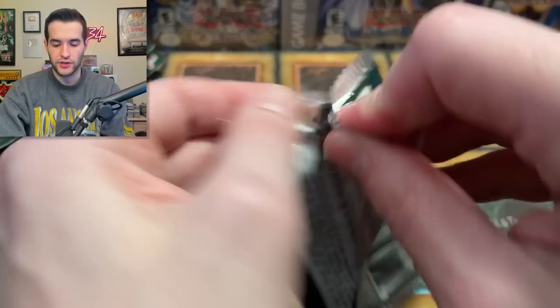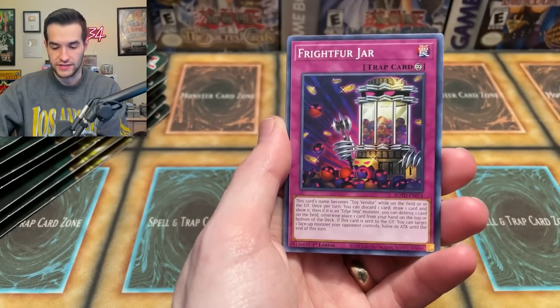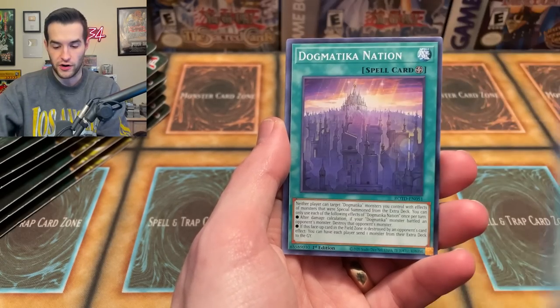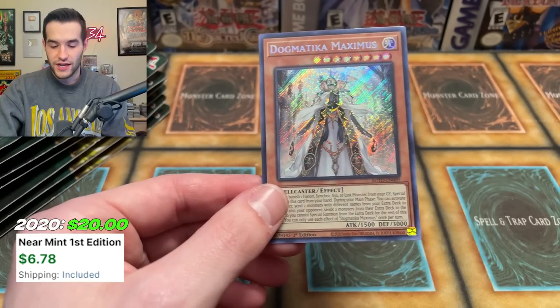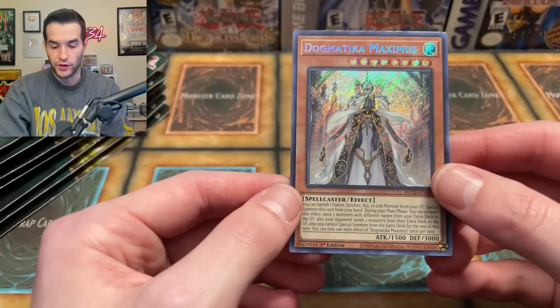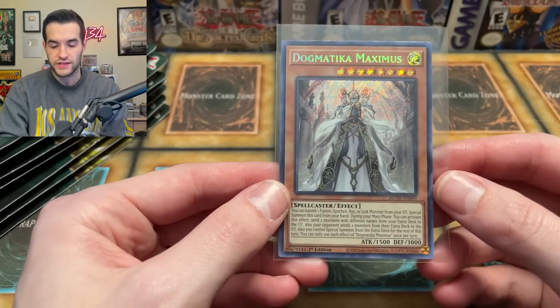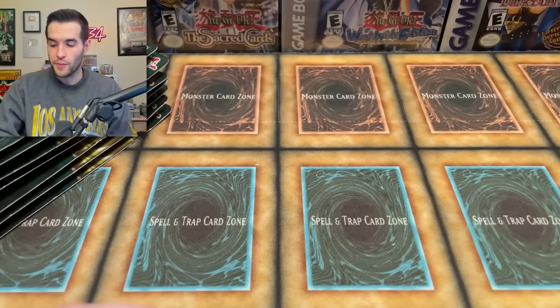Next pack — Rise of the Duelist. I'm just going to say there was a Triple Tactics Talents Starlight Rare in one of those — just keep that in mind. Fright for Jar, Dogmatica Theo, Indulge Dark Lord, Melfi Tag, Fury of Kaioshin, Dogmatica Nation, Galloping Gaia — and a Dogmatica Maximus, which is ironically the secret rare of Dogmatica. It should definitely be the secret rare — it does have the Starlight — but it's a little weird since it's not on the level of Ecclesia. Back when this first came out it was only about $20, compared to $25-$26 for Ecclesia. This one's been reprinted in the tins as well — they've all been hit by the reprint bug.